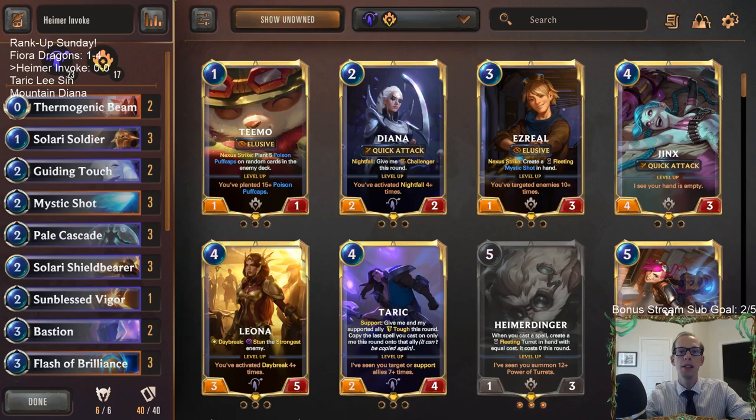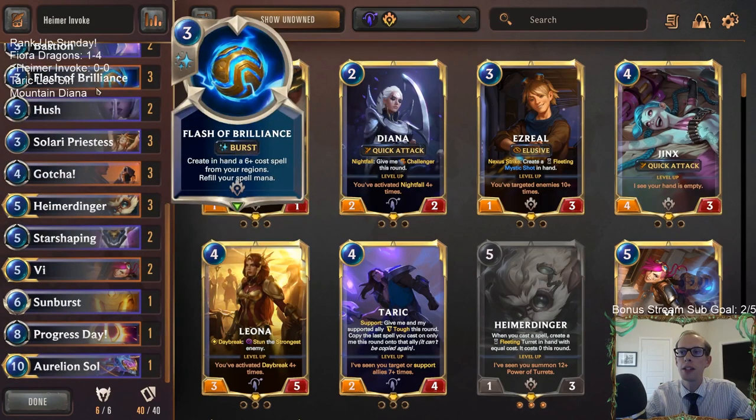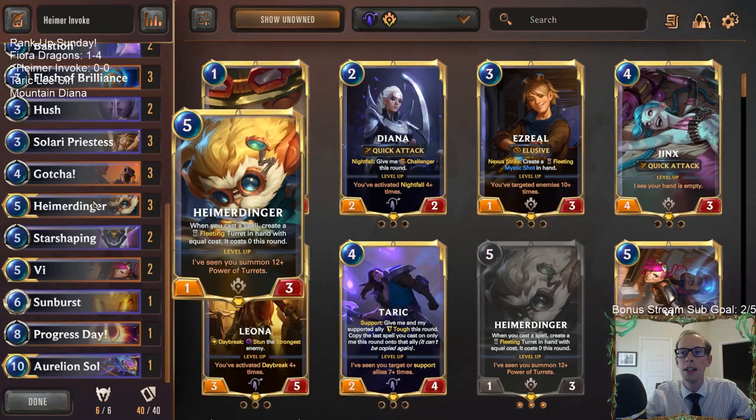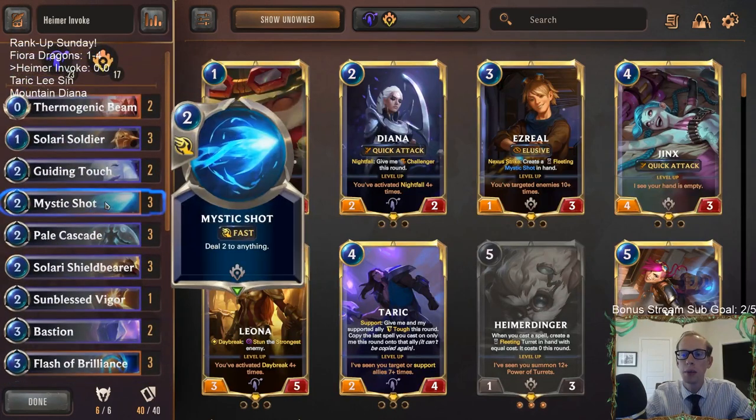Welcome everybody on Twitch chat and YouTube for some Heimer Invoke — let's bring this one back. Heimerdinger is back; Flash of Brilliance now costs three mana again, making Heimerdinger very playable. We played this deck just a few days ago and it looked really good.